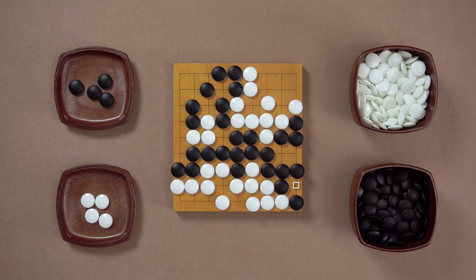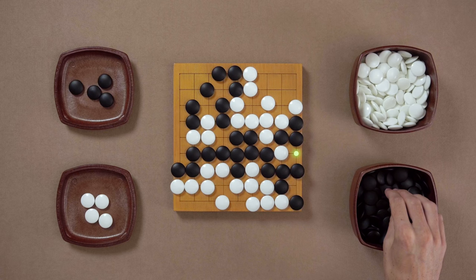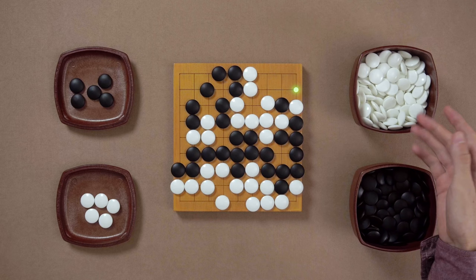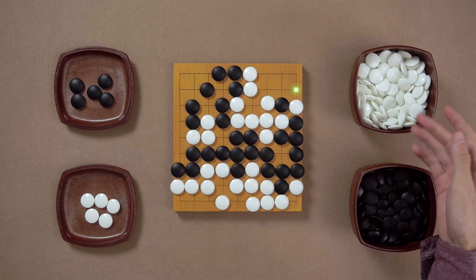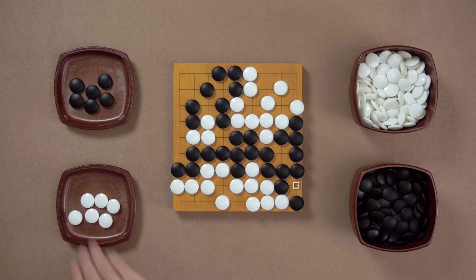In this game, White decided to create a diversion this way — Atari on the three stones. Three stones are bigger than this one stone in the corner, so Black is forced to respond and capture it. The position is now changed, and White captures this stone back. And now Black has to look for a threat. How about playing this Atari? If White doesn't respond, then Black will capture the stone and the whole White corner is destroyed. So White has to respond to this. And now Black takes a stone.